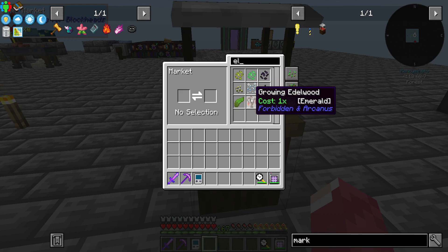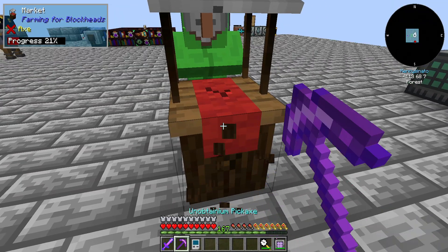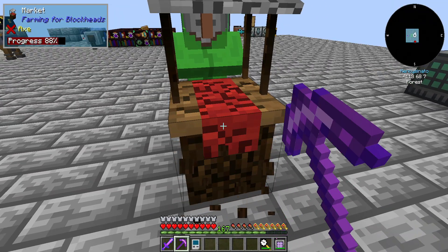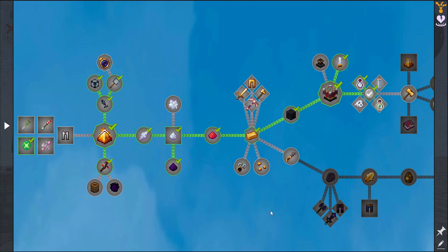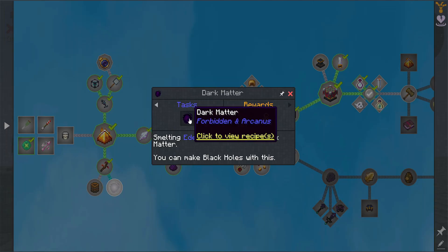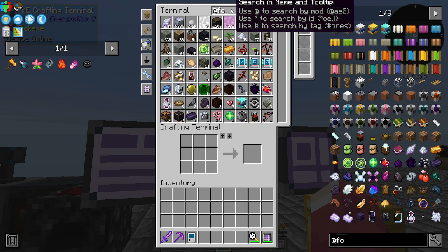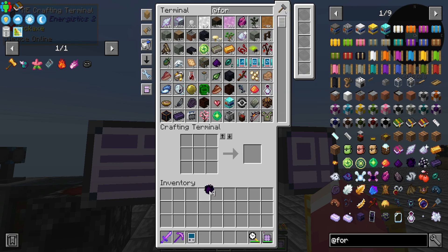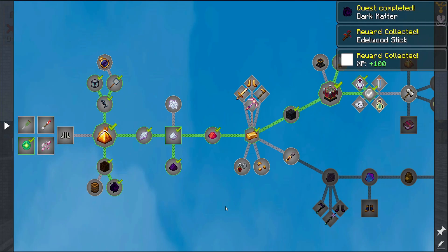Growing Eldwood costs one emerald. I got a couple of seeds, went to the Twilight Forest, grew them, got what I needed, and I also got this Black Hole item. If you smell it you get what you need. Taking that Forbidden quest — nice, we got that done.